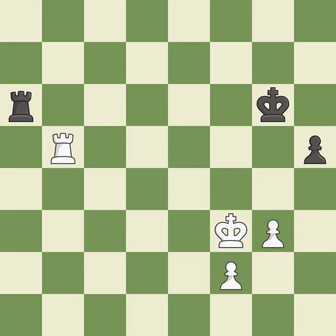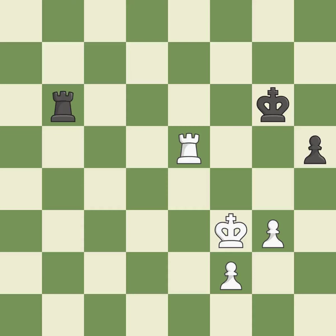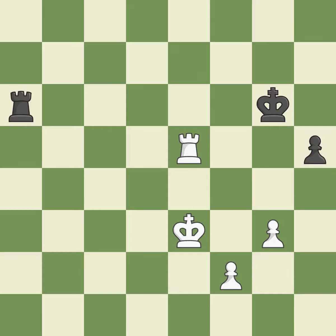The best choice is this one — it is ideal. Very precise — it is best. What I would have advised is that — it is ideal. Perfectly on point — it is ideal. The best choice is this one — it is ideal. This moves the checking rook farther away — it is ideal. Very precise — it is best. A passed pawn is pushed by this.